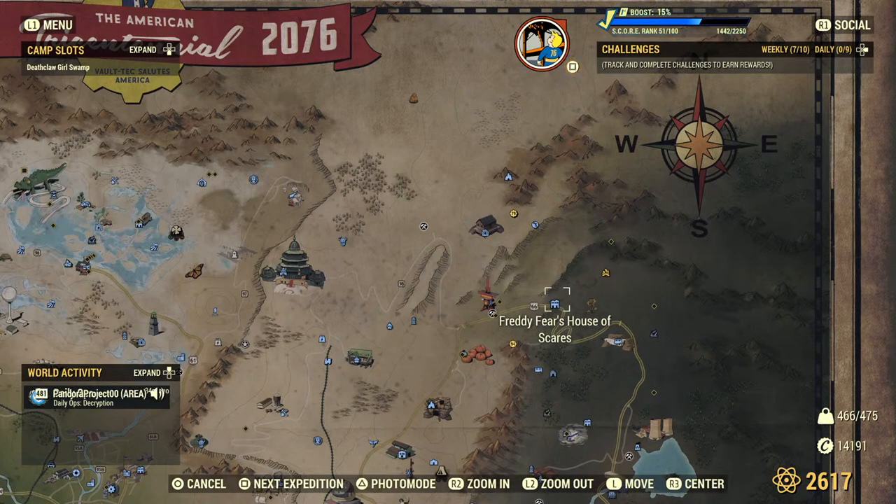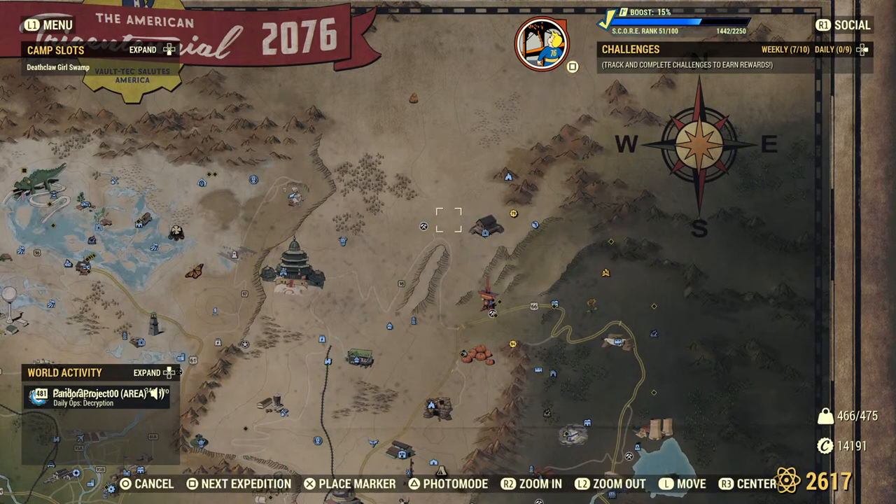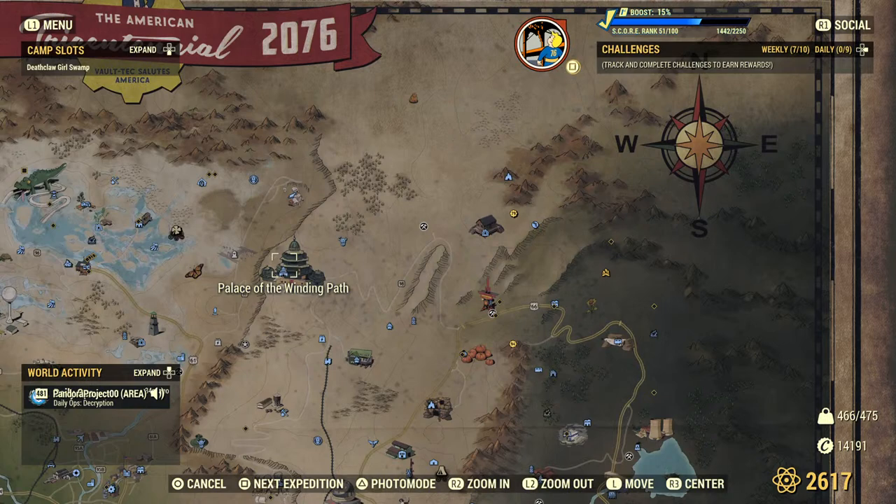Northeast of Freddy's House of Scares — and also here is Vault 79, and here's another reference point: the Palace of the Winding Path.